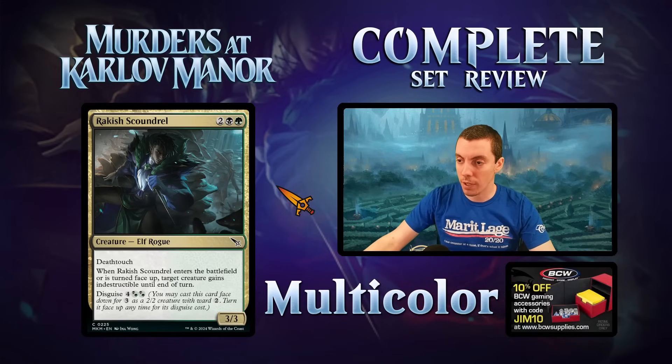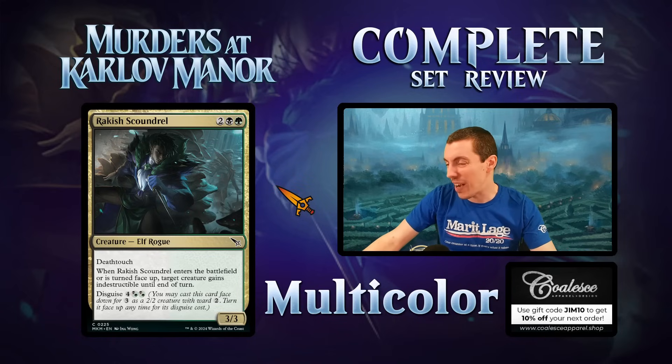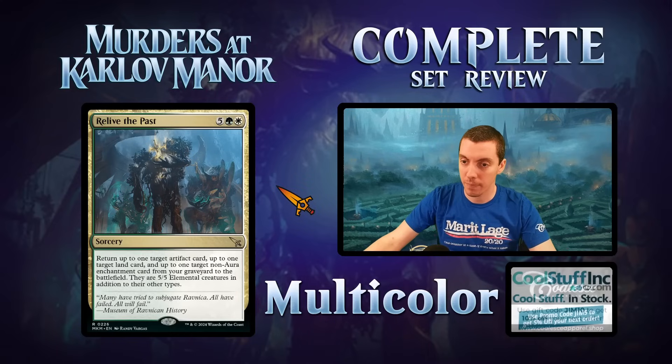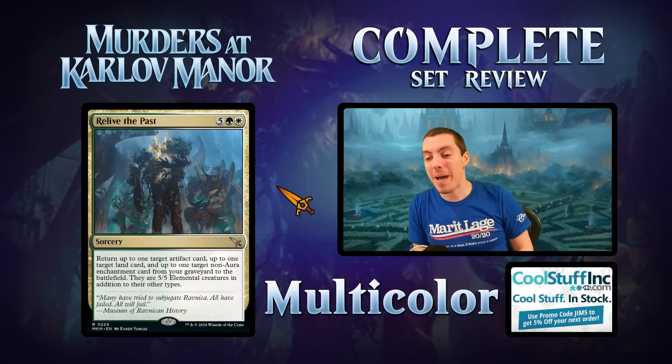Rakish Scoundrel — Golgari common morph card, a 3/3 deathtouch for three. When it ETBs or turns face up, a creature you control gains indestructible. Morphs for six. It's fine — the other side isn't super great. Fine limited common.